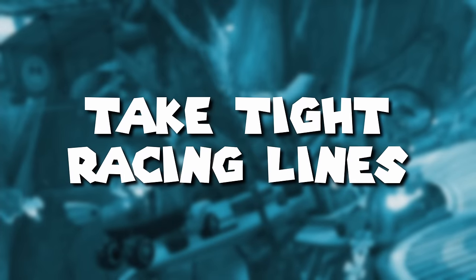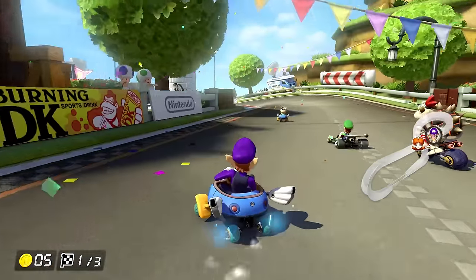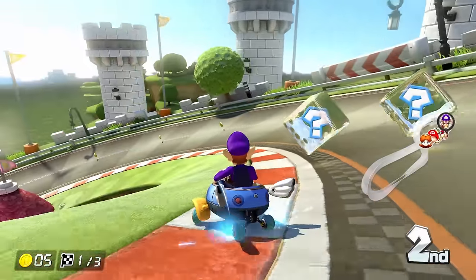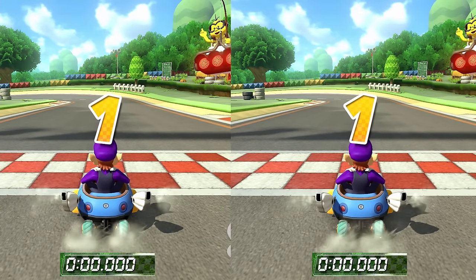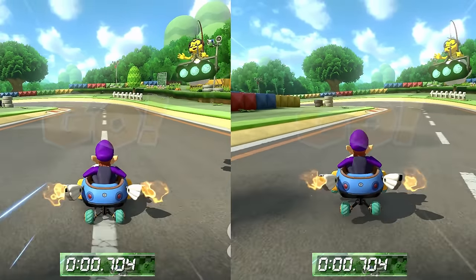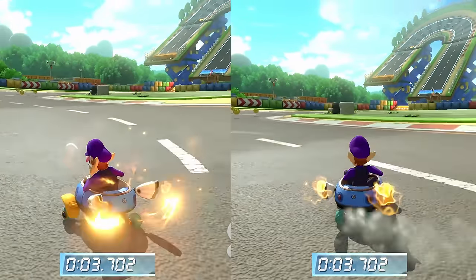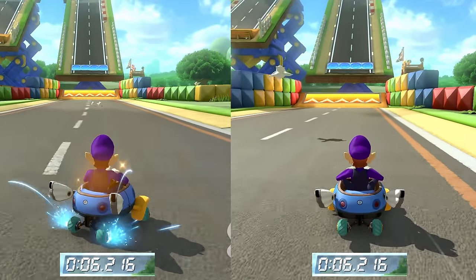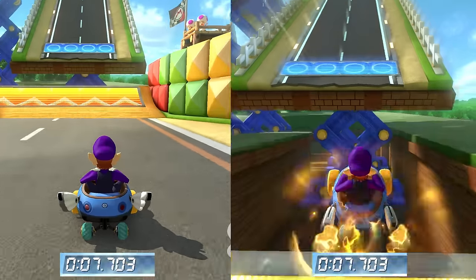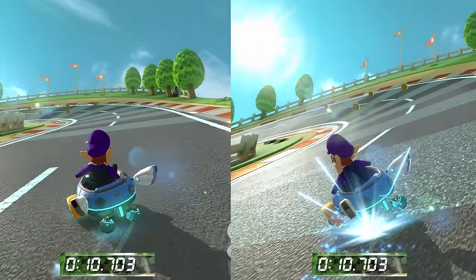Number 6: Take turns as tightly as you can. There are going to be a few exceptions to this rule, but the basic idea is that you want to be taking turns as close to the track barriers as you possibly can. Let's hop into GBA Mario Circuit for a bit and look at the first two turns. We're going to put two replays side by side — the left side taking wide lines and the right side taking tight lines. You can see that by the time we've made it to the orange boost ramp, we've saved more than a full second on just the first two turns without doing anything super advanced.